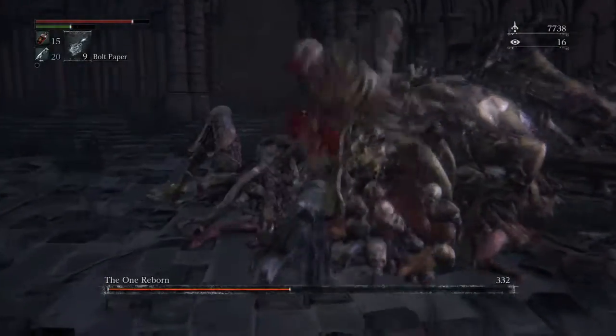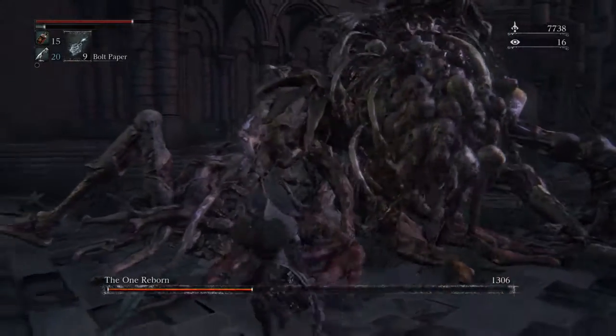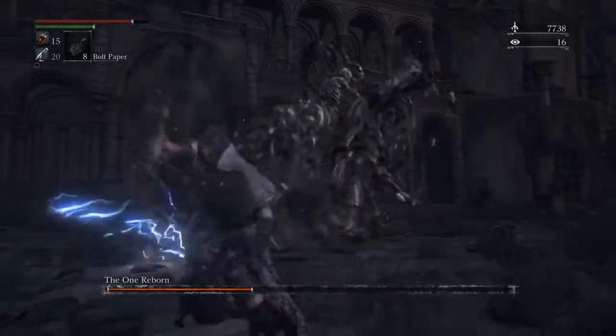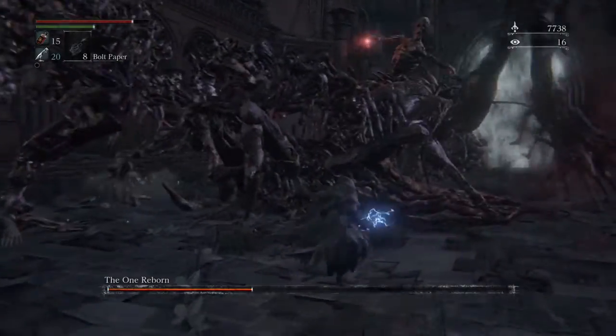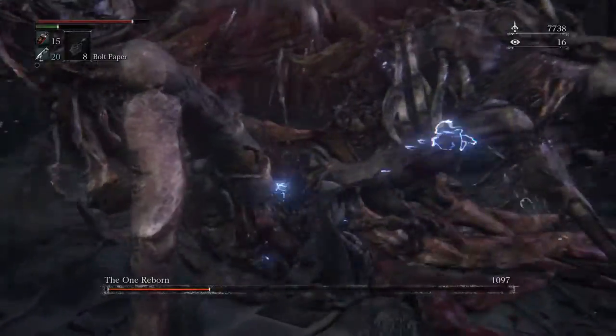I've got the head this time — excellent, shame I don't have bolt paper active. It's also worth noting that for this boss, his major limbs — the big four — you can actually do enough damage to them to break them, and you'll deal additional damage to them from that point onwards.